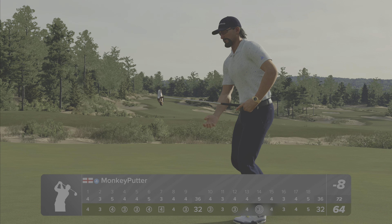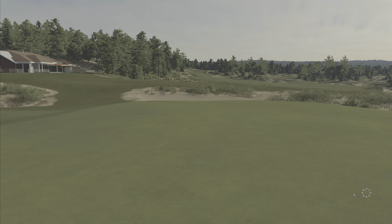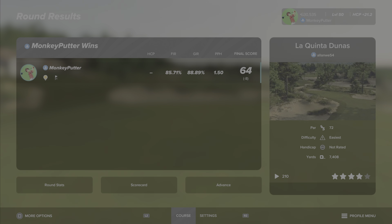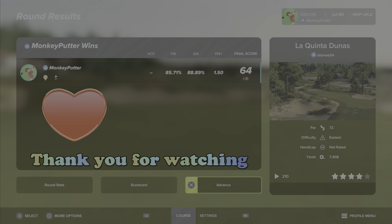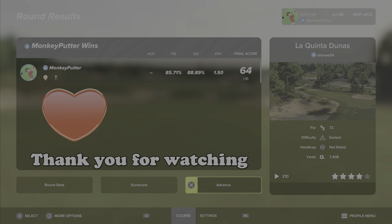Just a par to finish with - never mind, that's a great course though. Lovely layout with some really challenging holes, lots of undulations both on the fairways and the greens. Really nice lovely layout - many congratulations to the course designer, Alan We54. The course is called La Quinta Dunas, it's had 210 plays and it gets four stars, thoroughly deserved. I really enjoyed it even if I didn't play very well. Thank you very much for watching - if you enjoyed the video please hit the like button and subscribe. Take care everyone, see you again soon, bye bye.